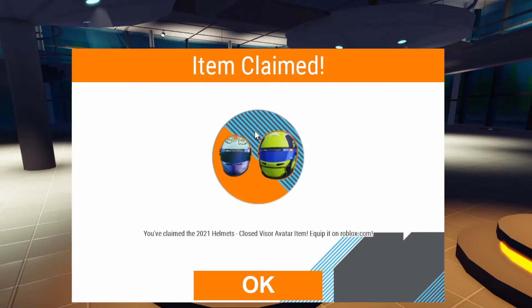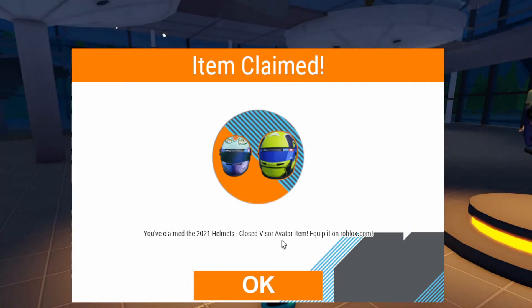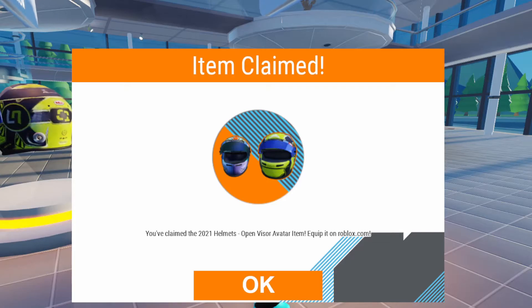I know it says 2021 but it's 2022. Once you get it, you should see the badge appear in the bottom right-hand side of your screen — it might not fit on the recording but you'll get the closed visor. It says 'You've now claimed the 2021 helmets.' Then head over to the second item and claim that one the same way.